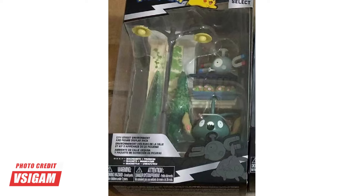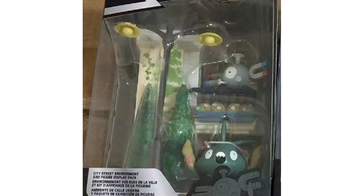This is the City Street environmental set, and even though the photo is a little grainy and blurry, we can see pictured in here a Trubbish with a Magnemite. There's a nice street lamp in there, and what looks to possibly be some sort of apartment balcony or something of that sort. This looks really good to me — if I can find it, that'll be a must-buy for me.